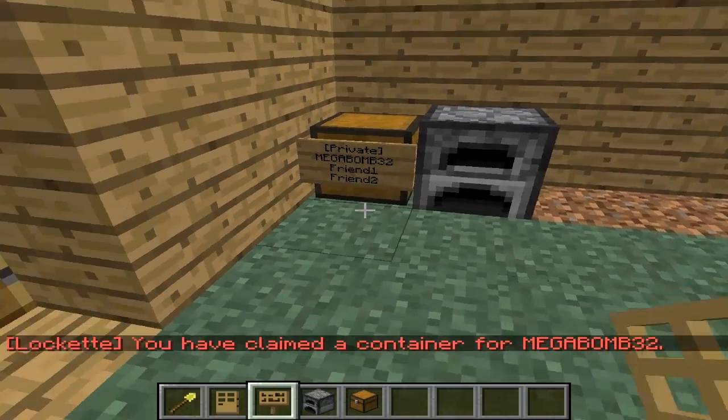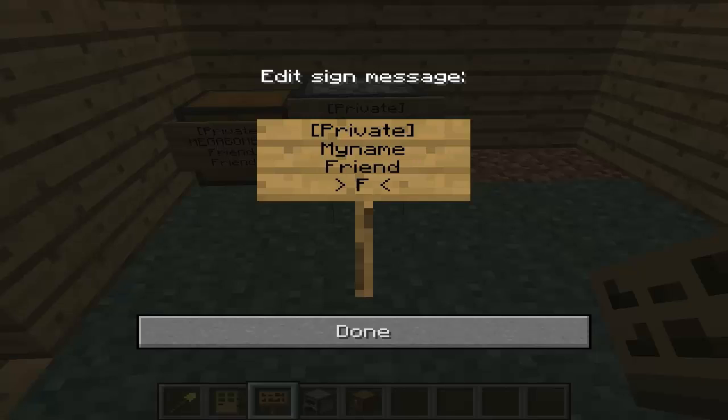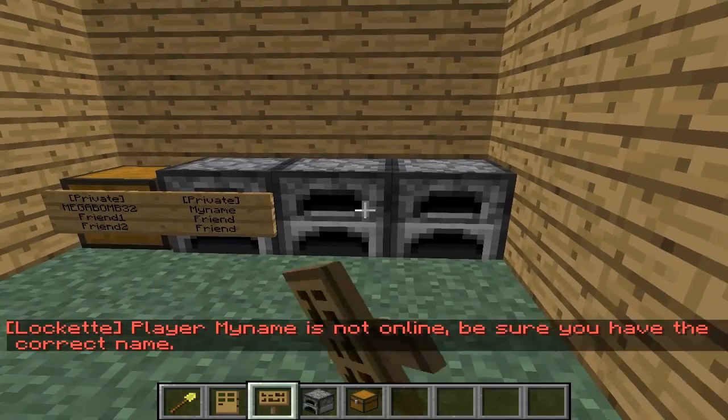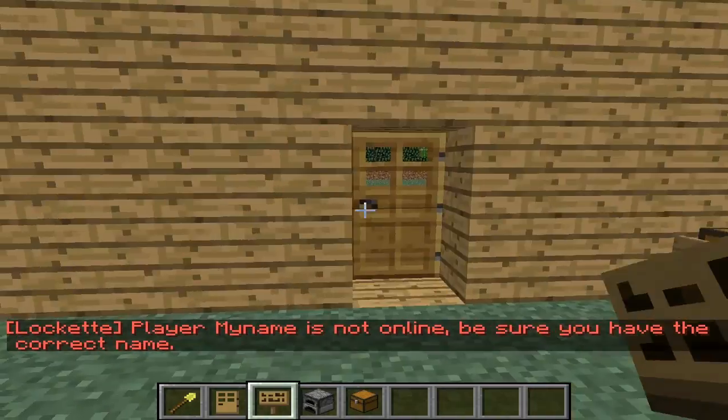Furnace is the exact same thing — place it in front, bracket private bracket, your name, then your friends there. Or you can just click it, but that just puts only your name on it.